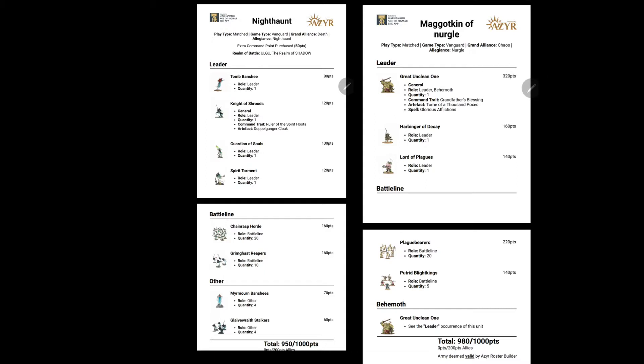Nighthaunt: we've got a Tomb Banshee, the Guardian of Souls, Spirit Torment. The general is the Knight of Shrouds with the Ruler of the Spirit Host and the Doppelganger Cloak. He is then accompanied by 20 Chainrasps, 10 Grimghast Reapers, a unit of Myrmourn Banshees, and Glaive Wraith Stalkers.